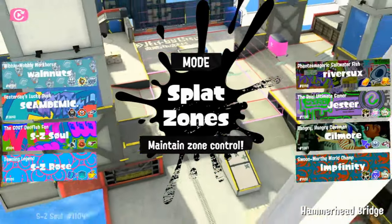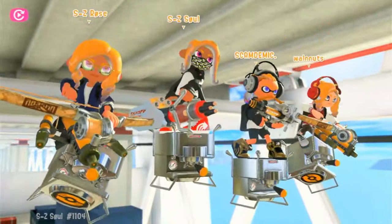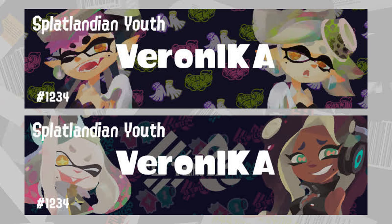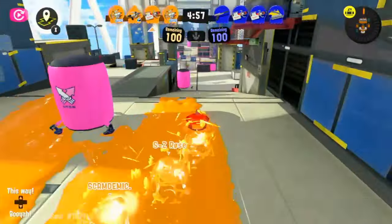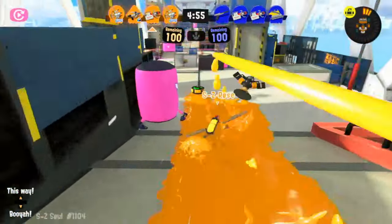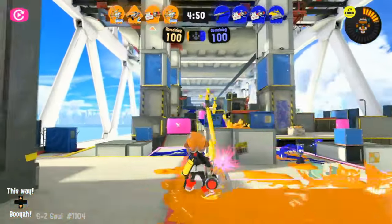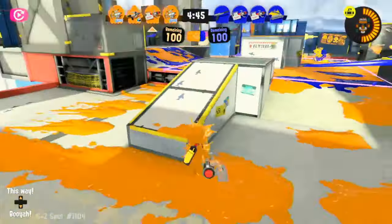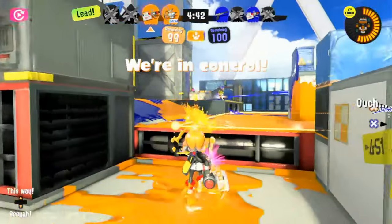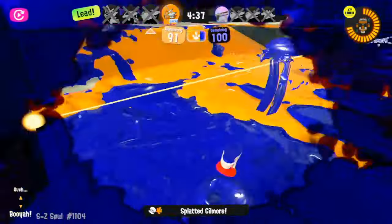Last night Splatoon 3 got a new update, version 5.0, and with it came a new banner with Pearl and Marina to match the Callie and Marie banner from buying the DLC expansion pass, as well as some fixes to online multiplayer and other things. But the most important thing is that it was actually datamined and it was shown that we're getting two new maps and two new specials for the next season. This season just dropped and we're already getting information for the next season.